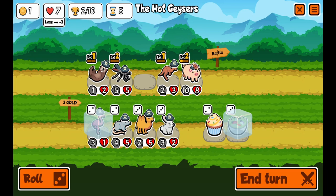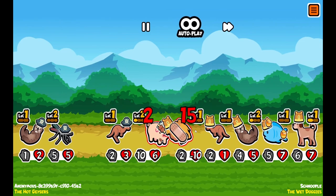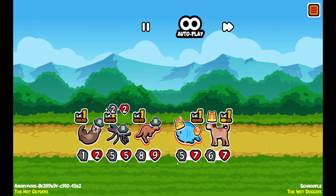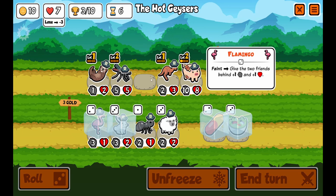Keep this flamingo, save the salad bowl, roll. We want the pet shop food — it gives plus 1 health. We have everything now. Next turn we can beef him up even more and we should have this one in the bag. Let's go — that's 3 wins!